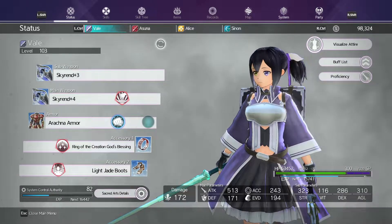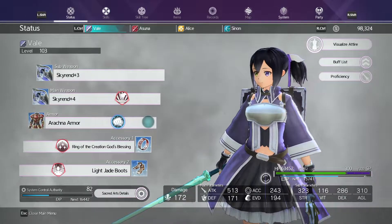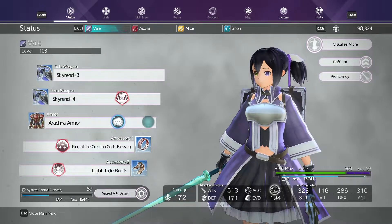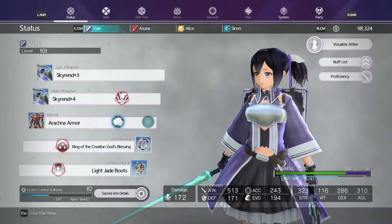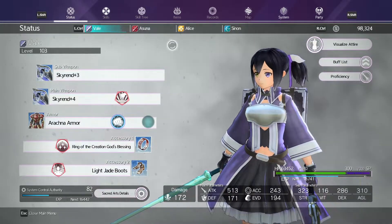Alright, so that's pretty much all of the EXP buffs that we need. We're going to talk about what you'll need in terms of accuracy and damage to pull this method off. My accuracy is 243, which is pretty optimal for doing things like extreme raids, fighting mobs, and doing death game difficulty.